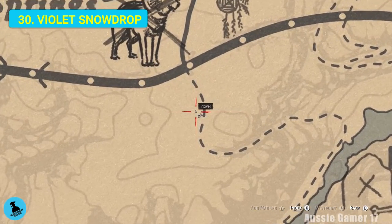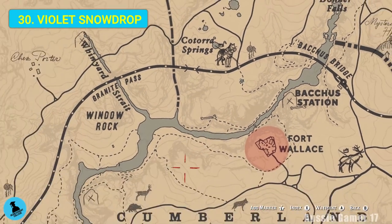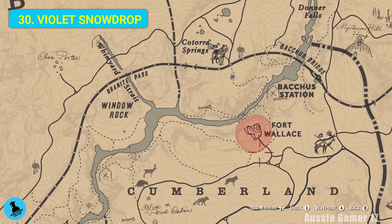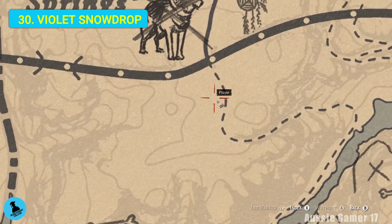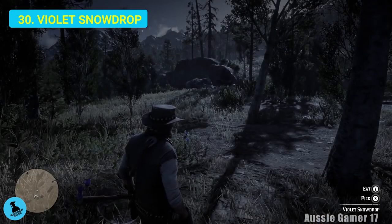Let's head a little bit further north. We've made our way around Fort Wallace and up here because I know I can find some violet snowdrops right here. Let's grab them.